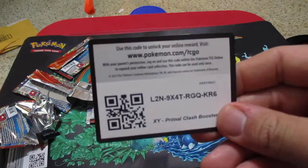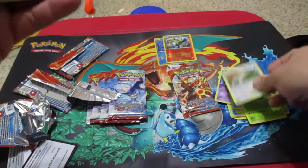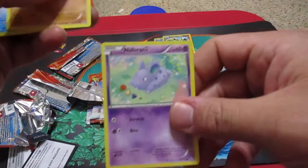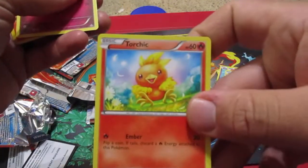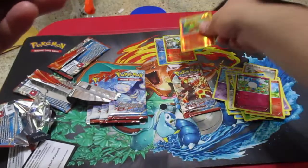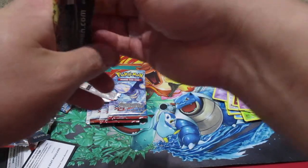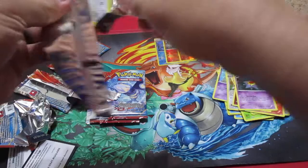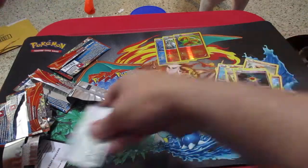Alright, here's the Coal Card. We have Lombre. Kyogre Spirit Link again. Kakuna, Nidoran, Trapinch, Spheal. Torchic, Mero Mero. Here's Submerge. Trapinch it is.